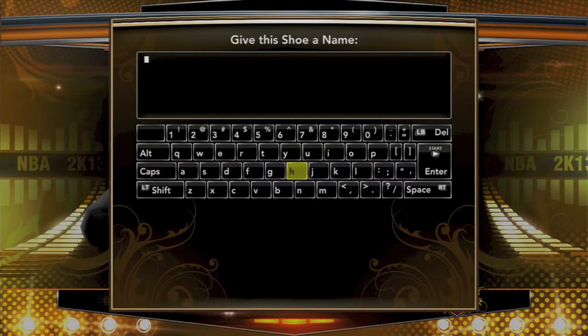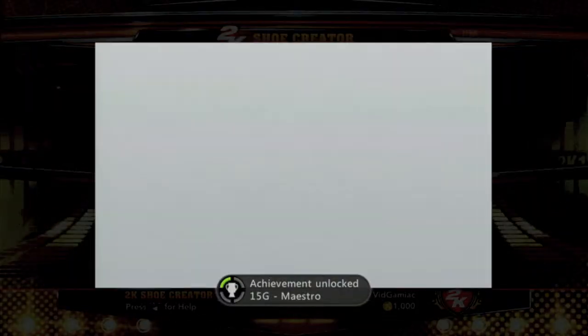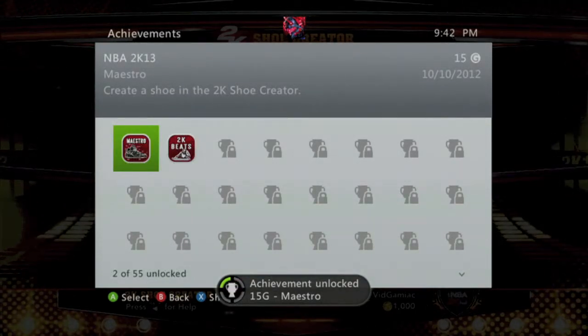You can name it whatever the hell you want to. I'm going to name it something cool, and then it should construct your custom shoe. Save to your hard drive, and give you an achievement for a 15 Gamer Score. And that's all there is to it.